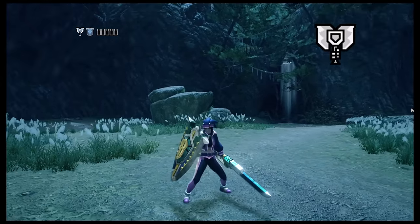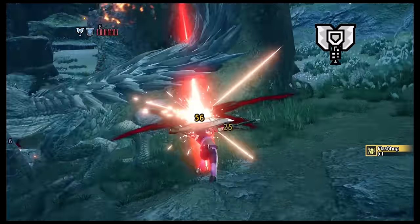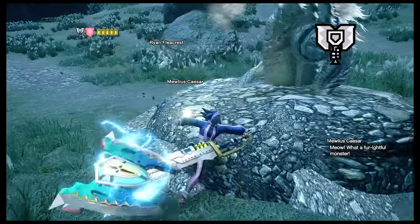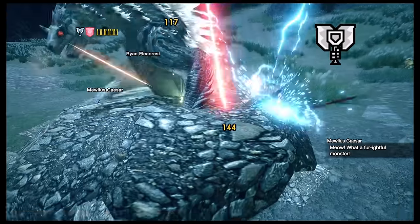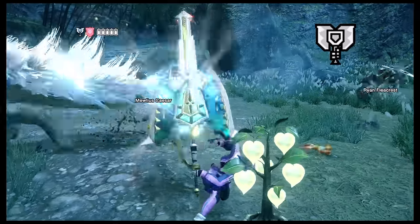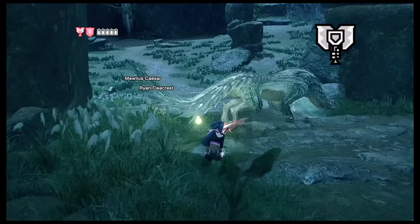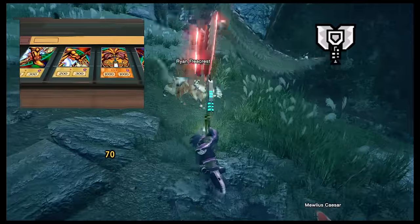Charge Blade is sorta like a combo between Sword and Shield and Switch Axe, but in reverse. You charge up energy in sword mode, and then unleash your stored energy in axe mode for big damage. It's also a pretty technical weapon, but it's really satisfying to land the big damage axe mode elemental discharges — assuming you're not me and you don't miss. It's great for players who like to set up elaborate combos in Yu-Gi-Oh!